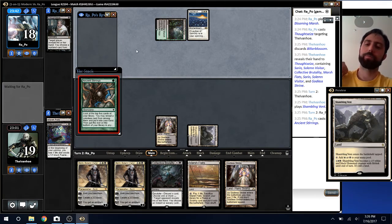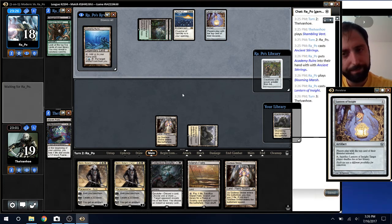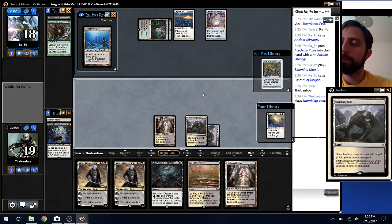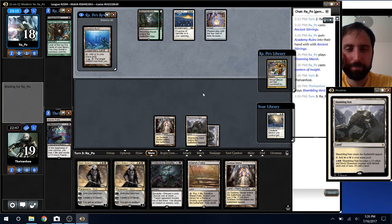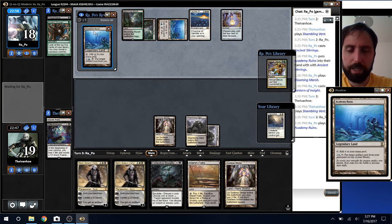We'll find out right now. Could be Tron — okay, there we go, that's Amulet. Yep. And they have Ensnaring Bridge on top. I'm almost positive there's not a single way for me to beat an Ensnaring Bridge that's resolved in the main deck — other than not being able to play their cards, obviously.